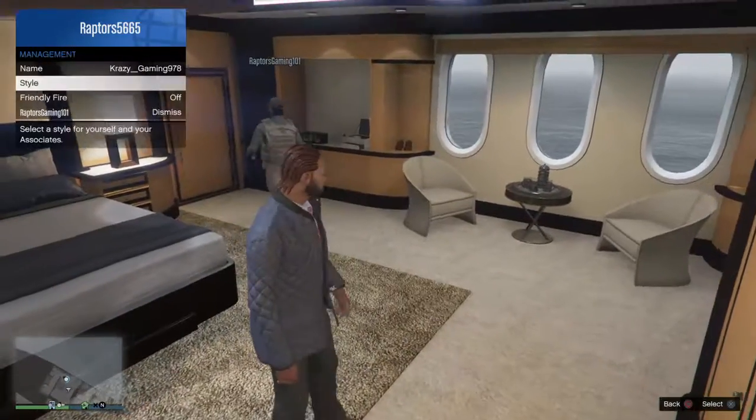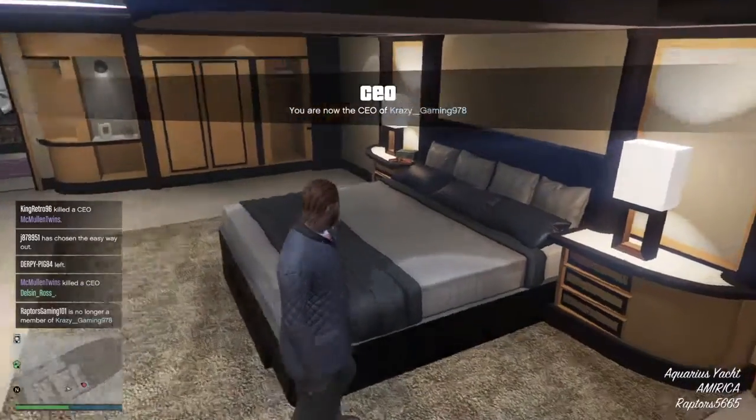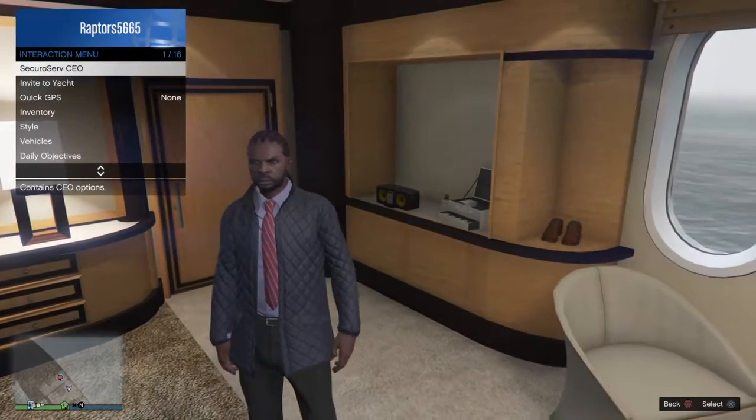Okay. I'm going to hover over the dismiss option. That's what you do guys. It's really easy. You should back out of the shower with the outfit.